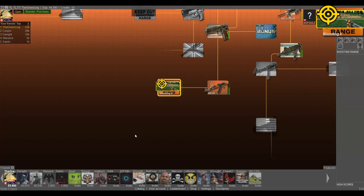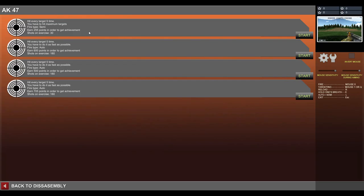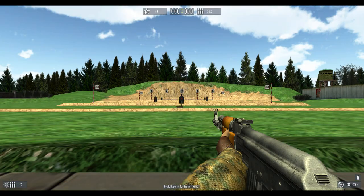Hey guys, welcome back to more World of Guns Gun Disassembly. We're gonna do the shooting range mode here. It's an alternate mode you can do, so we have to hit five targets. Maximum targets: 255. You have 30 shots.